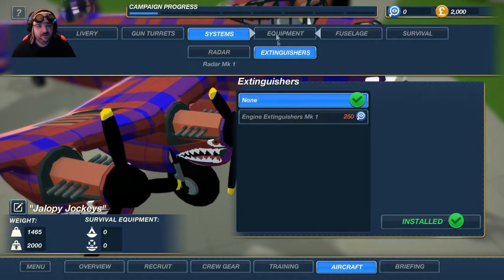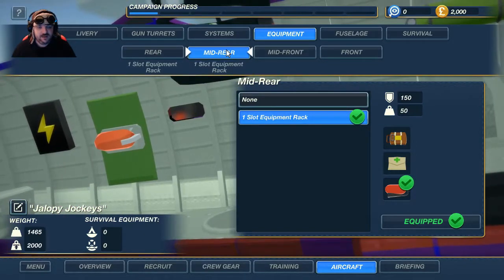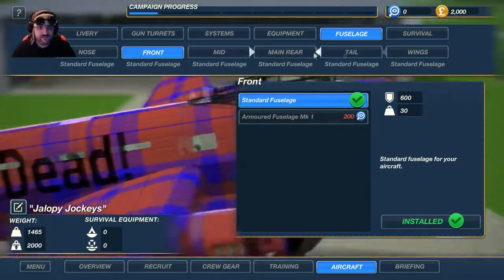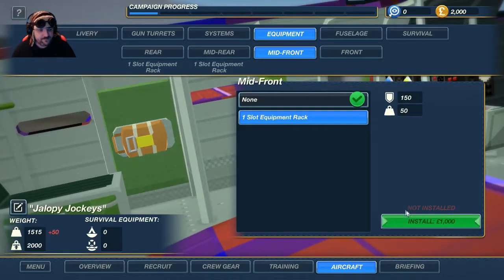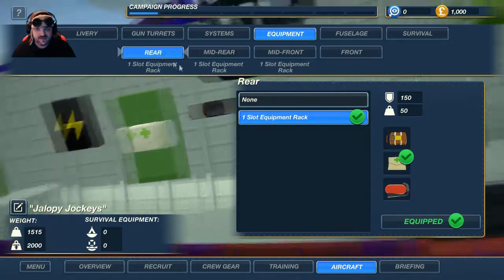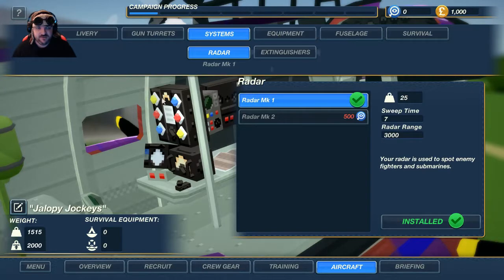Radar, fire extinguishers — 250 intel. Equipment slot: we only have two at the moment. Another one costs a thousand, so maybe not. Fuselage — just standard. Survival: homing pigeon — I'd love a homing pigeon but we can't do it yet. I'm going to put one med kit in, because we will get hit. There are all sorts of different systems you can upgrade: radar, fire extinguishers, electronics, hydraulics, oxygen so you can fly higher for longer. But that's what we're going with. Let's go for a briefing.